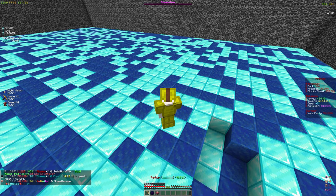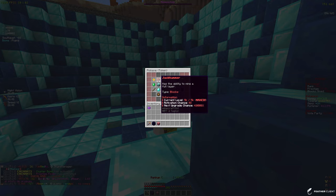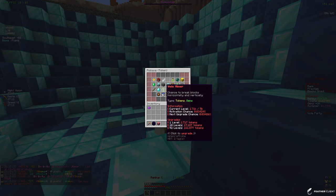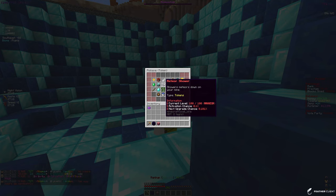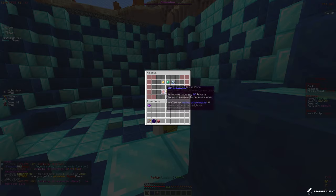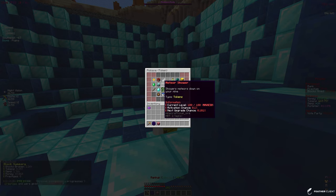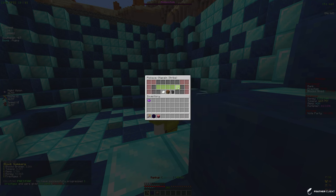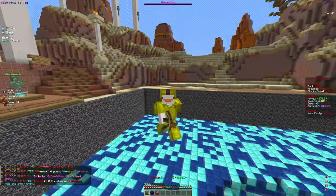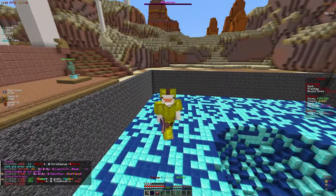I'm going to spend the last of my tokens on the pickaxe. We have jackhammer maxed out, which I'm happy about - the full top row is maxed, including meteor shower. I'm going to go with the zeus enchant - we can only buy one level but that's still one more than before. I'll put the rest into palm strike for eight more levels. That's it for today - thanks for watching, make sure to like and subscribe, and I'll see you in the next one!